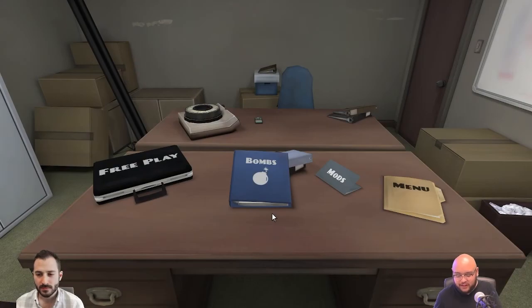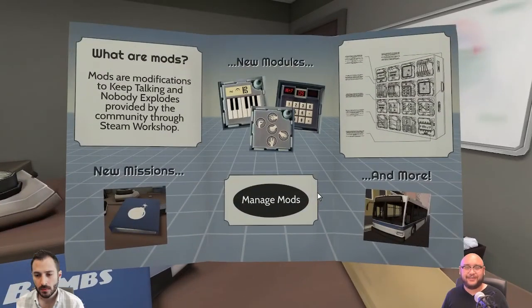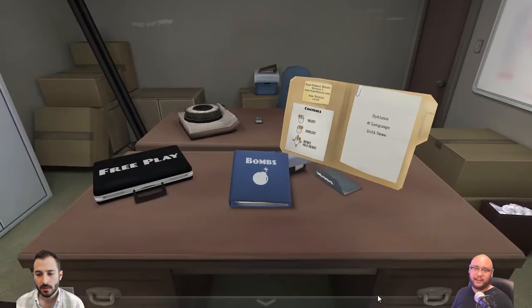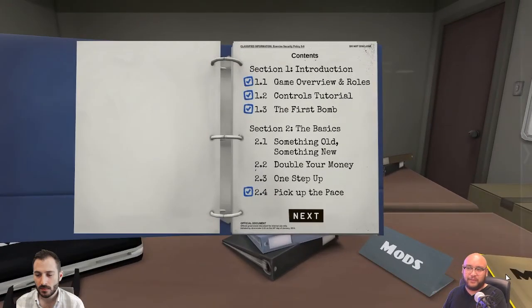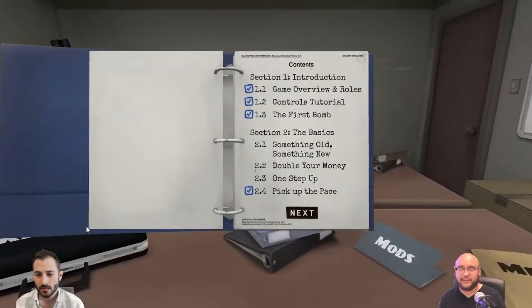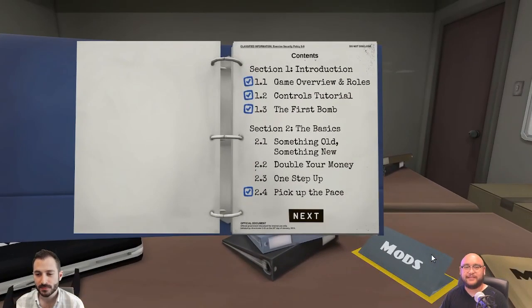That is Keep Talking and Nobody Explodes. I think it's less than ten dollars and it goes on sale a lot. You can also play with one person defusing the bomb and a few people with their own manuals — it introduces a bit of crosstalk. People can take over different modules, or if you're not well organized it can lead to some chaos, which is always fun. What a simple little game. Yeah, I really like it. All right, see ya.